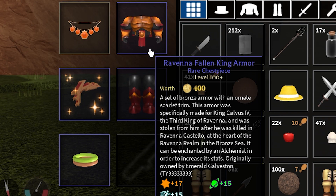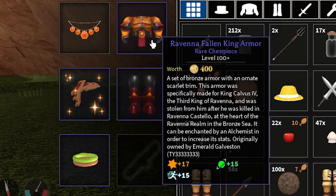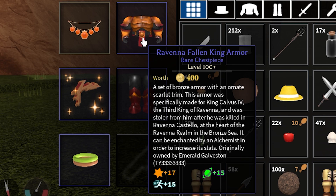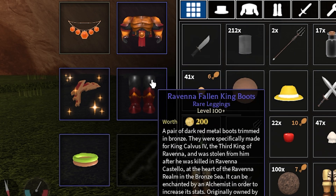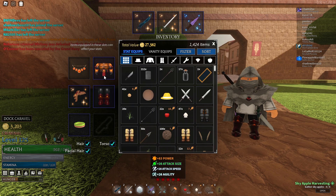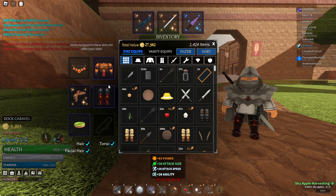I actually have this armor. As you guys can see, I do have the Raven of Fallen King armor. It focuses mainly on power, attack size, and agility, but power is the main reason we want it — power is what increases damage on all your moves, weapons, and all that. So yeah, honestly the best armor in the game for power. This is literally the armor you're going to need, so you'll have to farm for it or trade for these pieces if you have any high valued items.